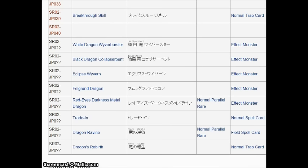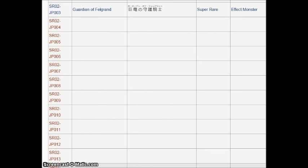The structure deck has some pretty good confirmed reprints: Breakthrough Skill, the mini Chaos Dragons, Eclipse Wyvern, Original Fogger, Dragon Ravine, and Red-Eyes Darkness Metal Dragon. Red-Eyes Darkness Metal Dragon getting another reprint is always nice. I wonder if they would actually put it at two to promote this deck. This makes it a pretty interesting structure deck for structure deck tournaments — if you can get Red-Eyes on the board and make it stick, you can just bring back Felgrand or Arc Brave Dragon.